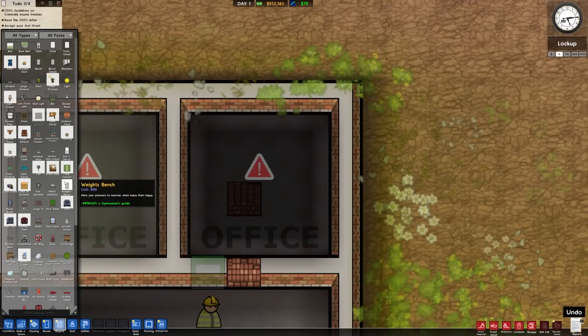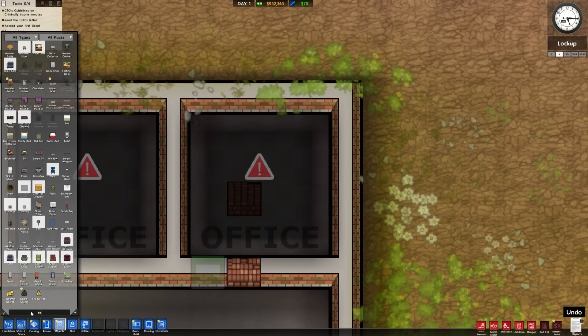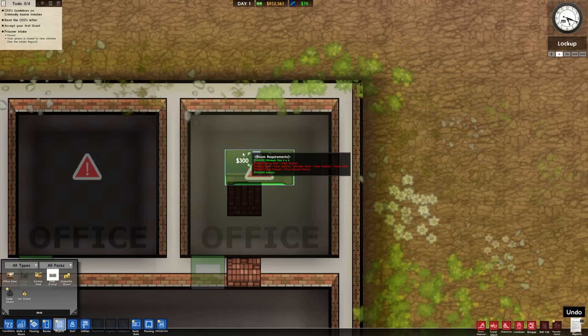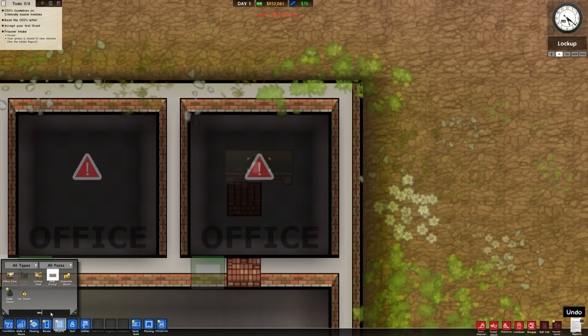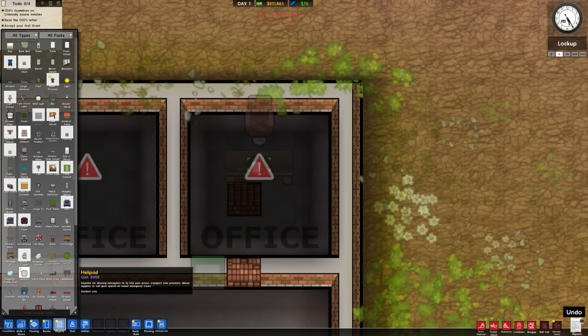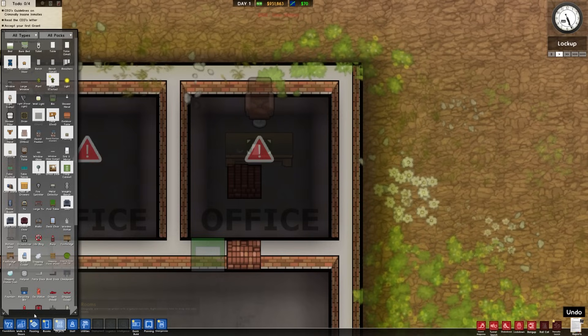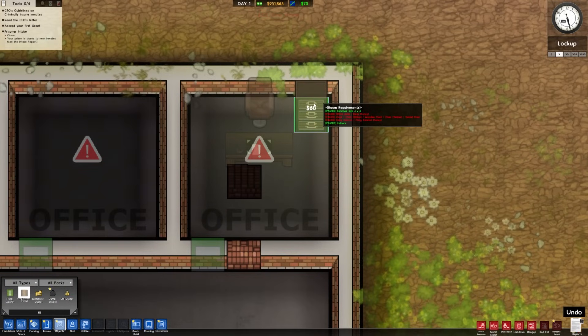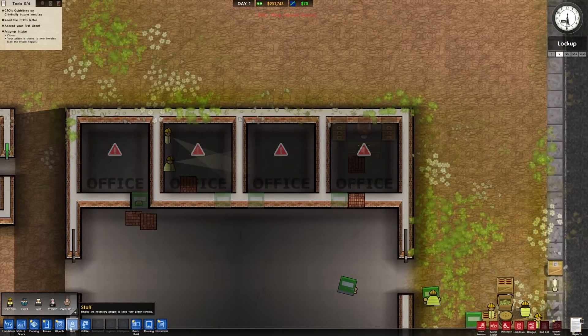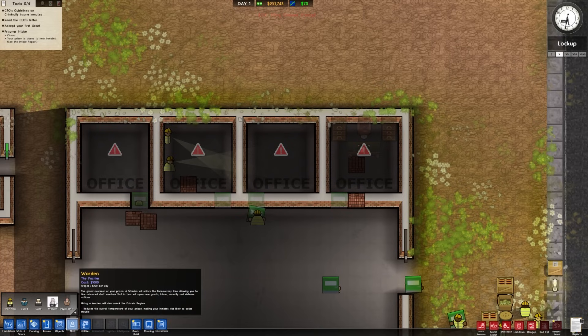We're making offices, hiring all of our dudes. Warden gets the first office as always. We've got fancy desks — so yeah, fancy. Give him the fancy desk. Big, important, fancy warden. And then fancy filing cabinets — you know the drill. That's the warden's office. Other staff members we don't have yet, and we actually have to hire the warden. I wanted to have a bunch of workers the first day or two so we could actually construct things quickly.